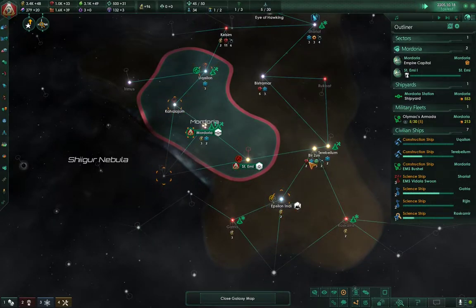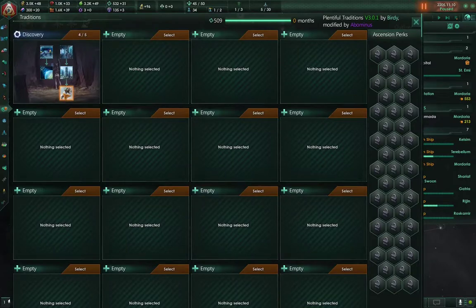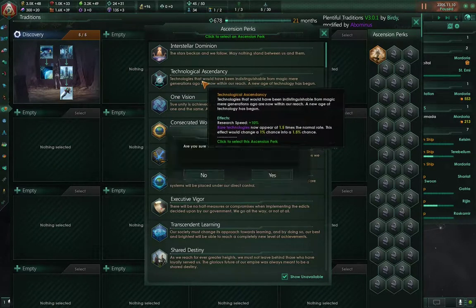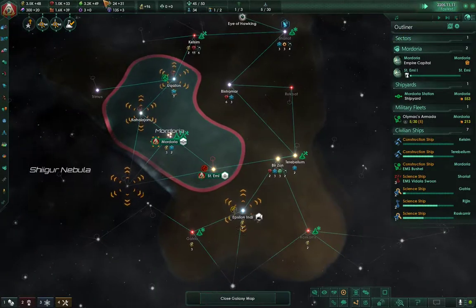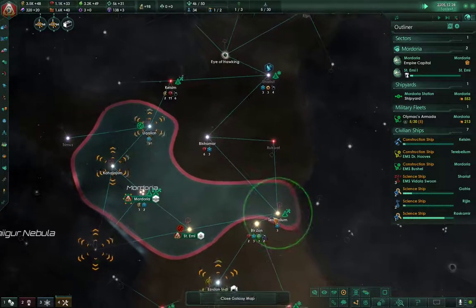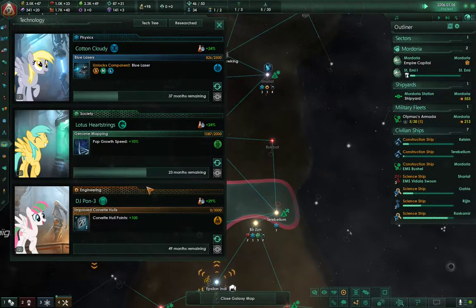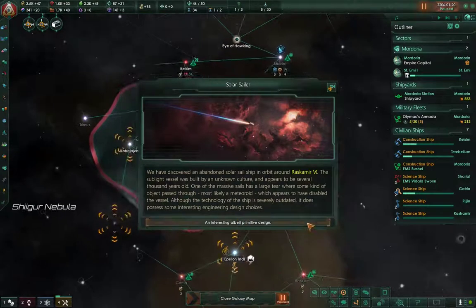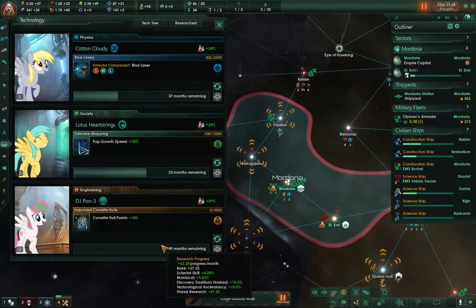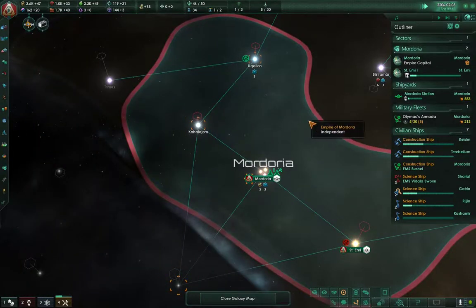Our first colony — the first other colony besides the home world. We just finished a tradition, which will unlock an Ascension perk. I always choose this one to start, because the more research we got, the faster we can unlock technologies. We'll research that — definitely that — so that way our corvette ships can have better armor, or more hit points. A hundred more hit points essentially. We'll go ahead and raise our small fleet by two.